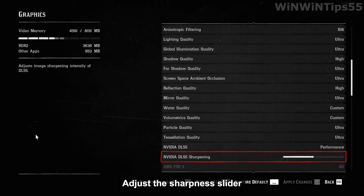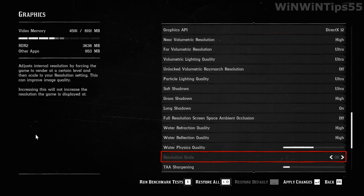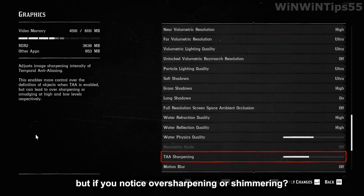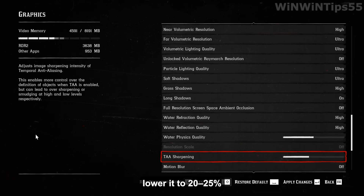Adjust the sharpness slider to around 30–40%. For TAA sharpness, try around 35–40%. But if you notice over-sharpening or shimmering, lower it to 20 or 25%.